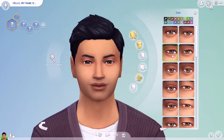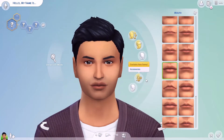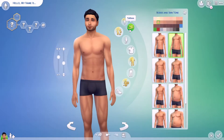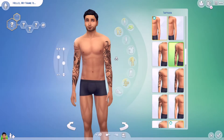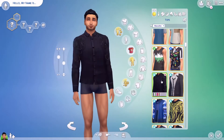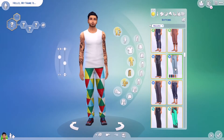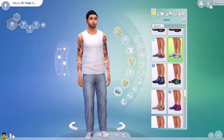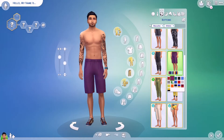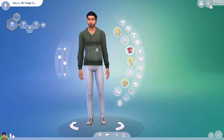Hi everybody, it's the Huge Simmer and welcome back to my channel and to a Create a Sim video in The Sims 4. Today I am creating a single dad and his daughter who is a toddler. I don't think they have a house yet, but I made them a long time ago, like in May or June, before Eco Lifestyle. I talked about this a little bit in my last speed build — I made a lot of builds and a lot of sims for those builds, and this is one of the sims that I didn't have a build for yet.